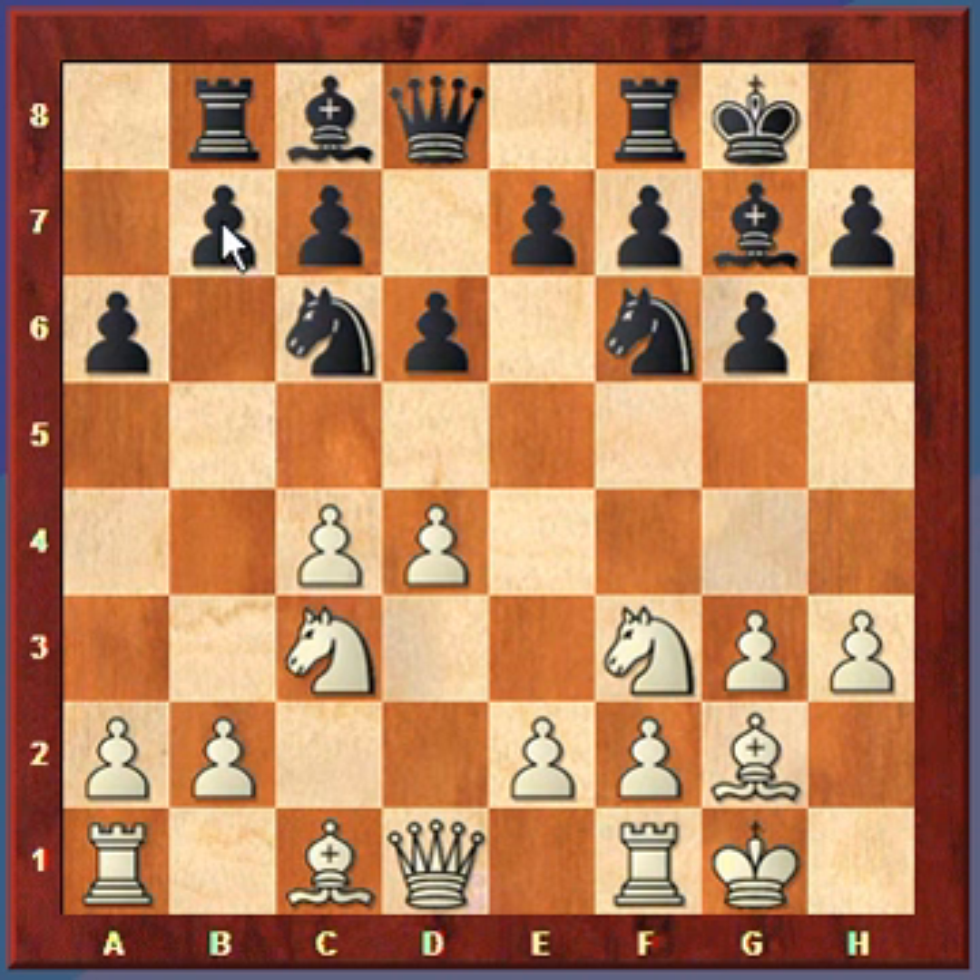While the rook does support the move b5, Black also has to be careful about this diagonal where the bishop sits. Before, when the rook was sitting over on that square, if the knight moved and if this bishop moved, then the b7 pawn is weak. So it's really helping support the move b5, but also guarding against that. White plays e4, then b5 by Black.